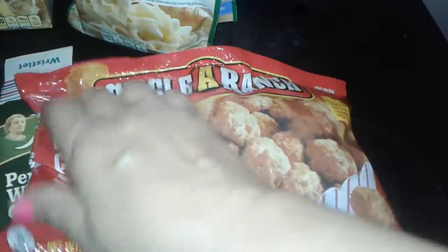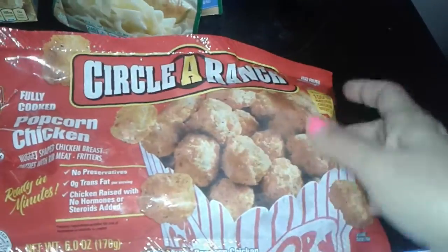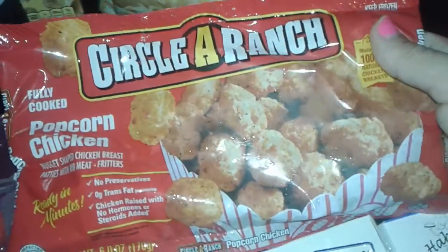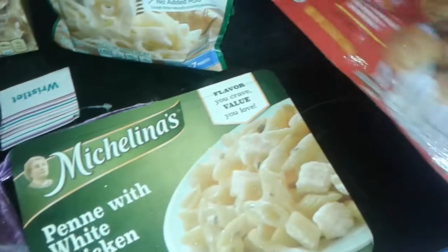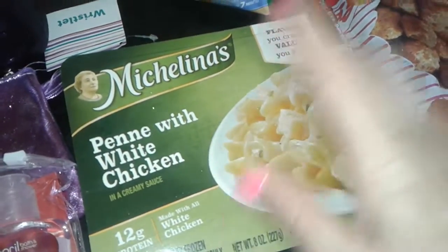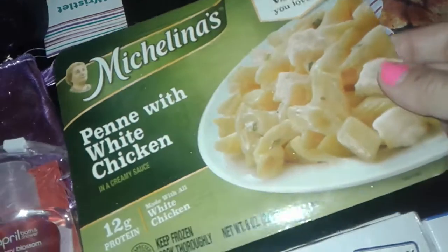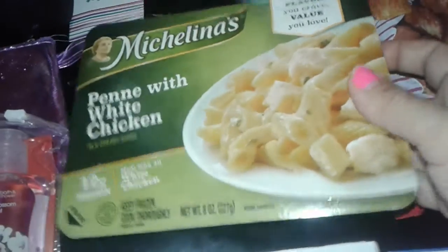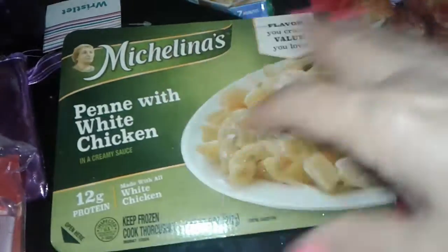I picked up a circle of ranch. This is a popcorn chicken — they're like little small balls of breaded, cooked, flavored real chicken. And then I picked up another one of these for work. I'll just throw them in the microwave. This is a small penne with white chicken — it's got little pieces of chicken in there. It's pretty good. I like to mix them together and heat them up really good for lunch. It's real cheap.